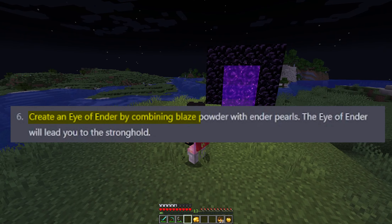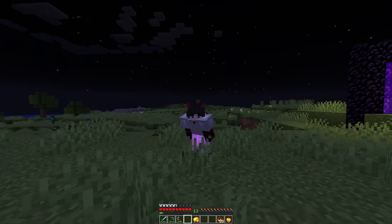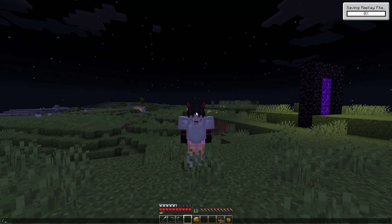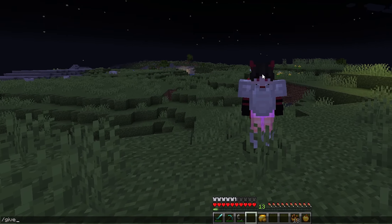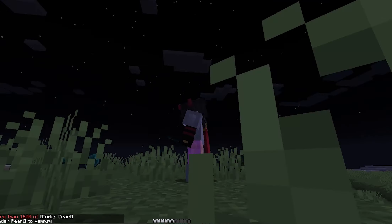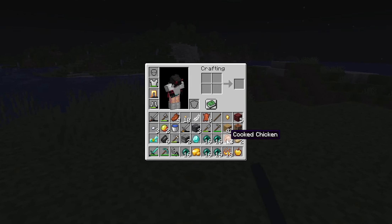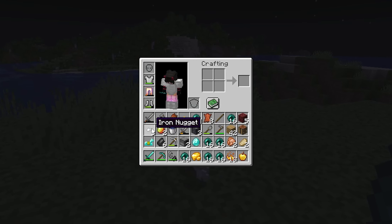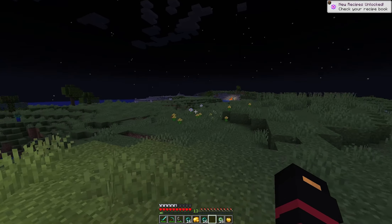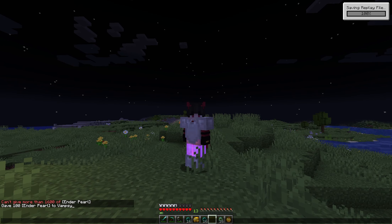Create an ender eye by combining blaze powder with ender pearls. The eye of ender will lead you straight to the stronghold. Now, hear me out — it doesn't say how I can get these ender pearls. So I'm just going to take things into my own hands and just give myself a little bit of ender pearls. Just a little. Not too much. So we can create the eyes of ender. And it says follow the eye of ender until it hovers, but that's a little boring. So let's ask ChatGPT how to spice up my speedrun.